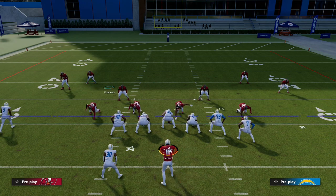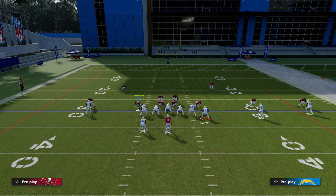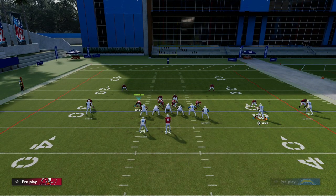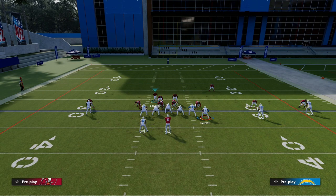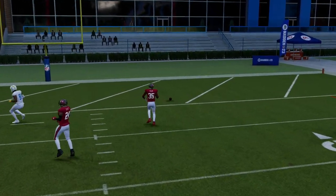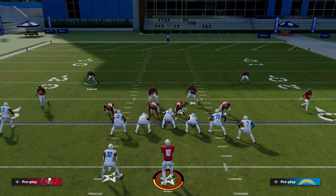There is a clear tell to this. For example, if you look at the outside receiver — if I shade to the outside, you see how all of my cornerbacks move. If I'm the offensive player and I can see he shaded outside, now I could just put that guy on a skinny post and have a pretty good chance at beating this coverage. Because if they're shading outside, I can hit my posts over the middle.